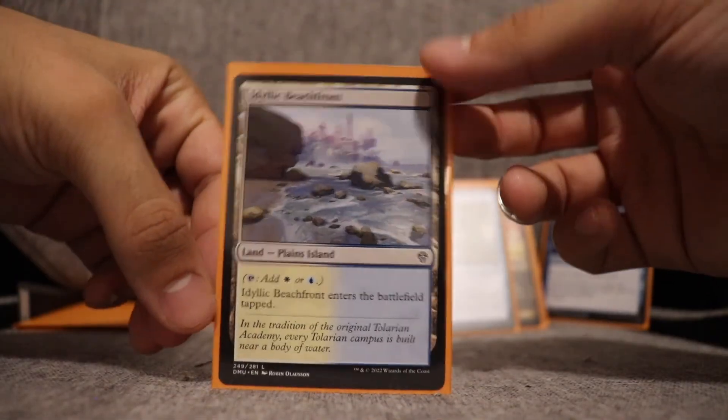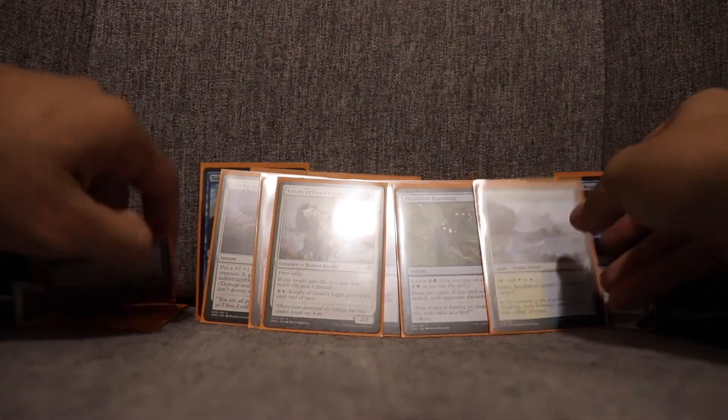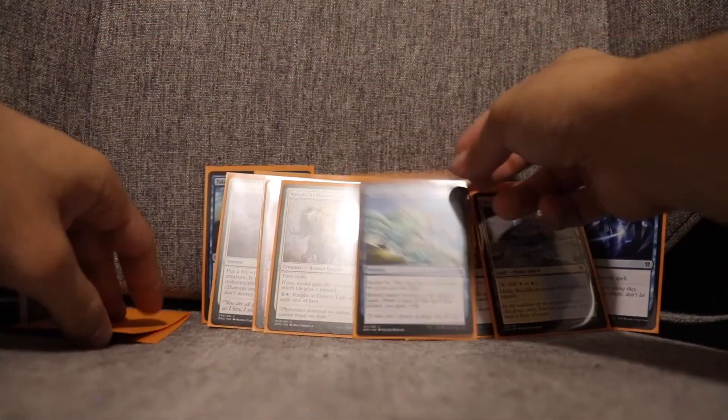I had one white-blue dual land in the deck. Tolarian Geyser we already discussed — a key card throughout the draft.